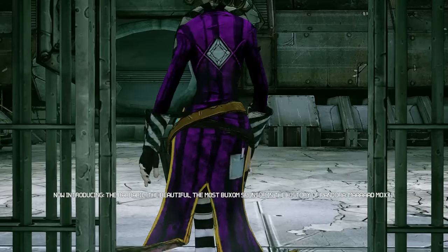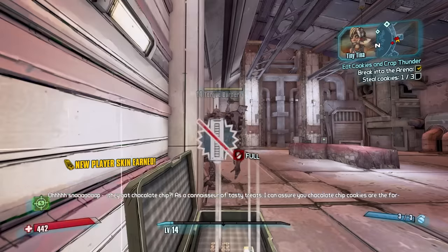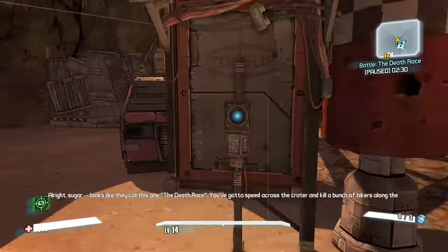Once you're done with Pete you can rescue Moxxi. Then talk to Tina, run past all of the loaders, and slowly destroy the cookie machines. After all of that, Death Race finally opens up.